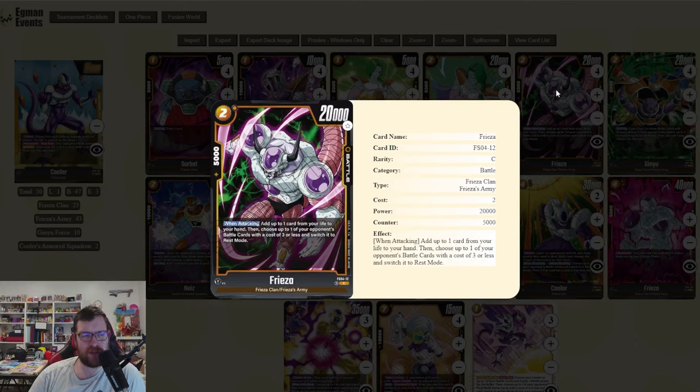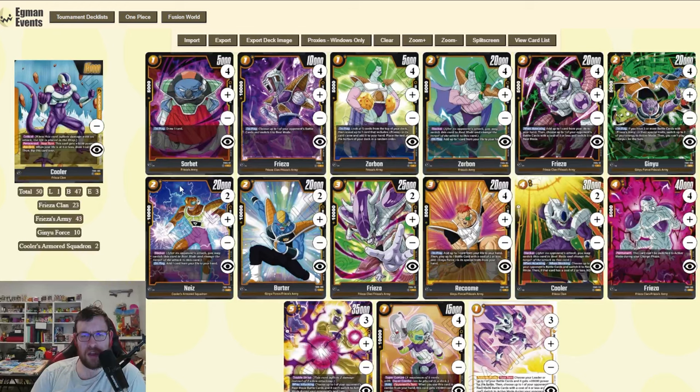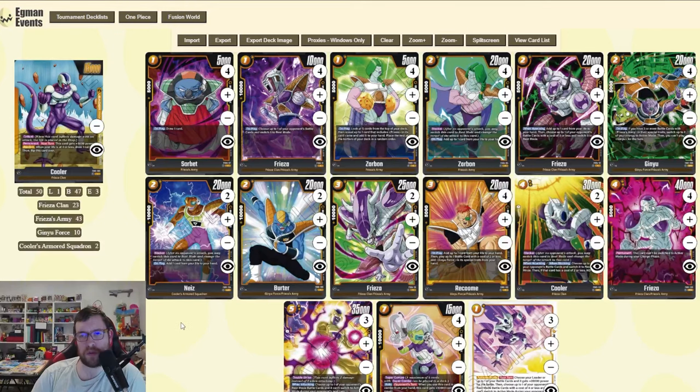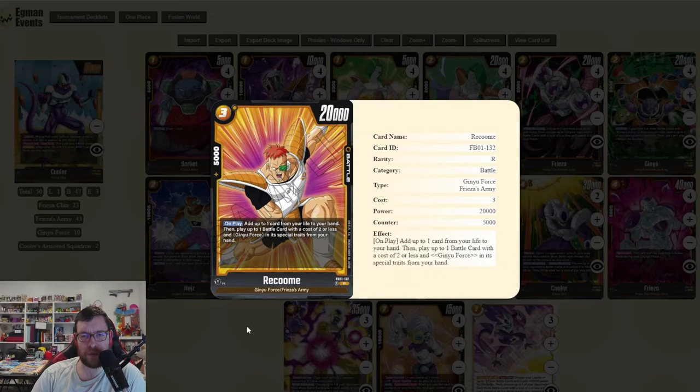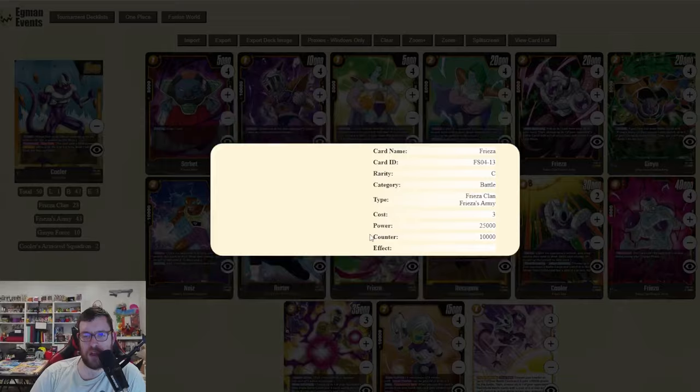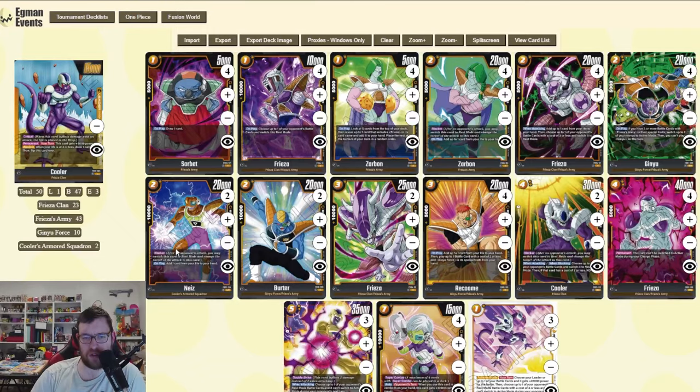Using Frieza's effect early, you attack into their leader and then use Cooler's effect to attack over whatever the Frieza rested. If we go first — which I generally prefer in this deck — turn one we play Sorbet, turn two we play Frieza to rest whatever they played, then attack with our leader or Sorbet into their five-drop. Then the best play is using Raccoon to take a card from our life and play Ginyu. We generally awaken on our third energy, and with Ginyu we have two additional energy for Birder, Zarbon, or another Frieza.